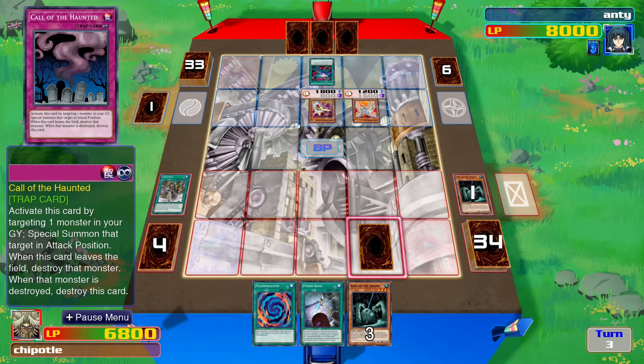I win! I had a horrible hand — what was your hand like? I literally had two Polymerizations and another field spell. I got super lucky with my hand. I thought I had a good hand but nope. Clearly Cyber Dragons are better than Ancient Gears. I hope you guys enjoyed this — if you did, make sure to leave a like and subscribe for more videos like this. Bye!